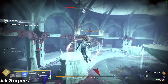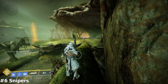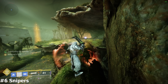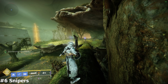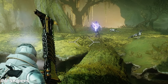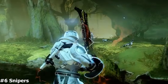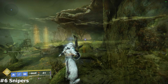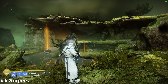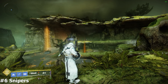Category 6: Snipers — common examples are Vex Goblins, Fallen Vandals, and Scorn Raiders, typically far away from you. To Perfect Guard, look at the glow of their sniper. When you see the light inside at its brightest, hold guard. The bullets do have travel time, so you will need to guard slightly after the light reaches its brightest if the sniper is far away — that will come with experience.